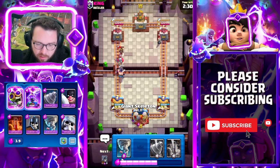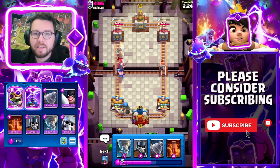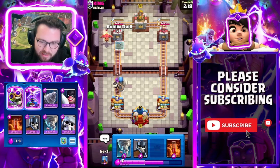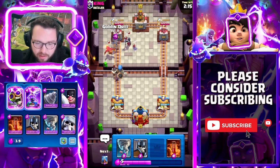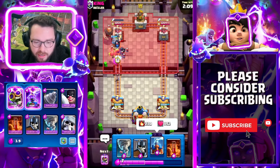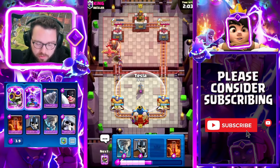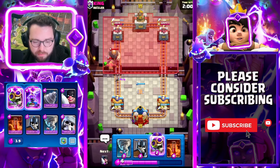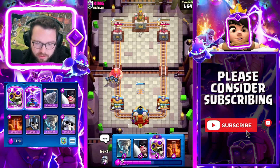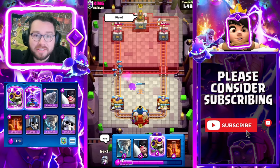I'm just going to cycle a giant skeleton and let it breathe. Whenever I see little prince and bomber I think it's that giant skeleton deck — and yep, most likely. The giant comes down, this bomb is going to splash onto all of this — beautiful. Night witch is dead, that's huge because the bats are what give the dagger duchess such a big problem. We get rid of that egg and that giant is going to walk towards the tesla. Even though he goes for arrows, they don't kill the guards — that's why guards are so good.